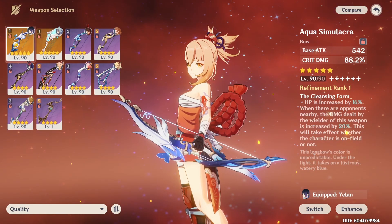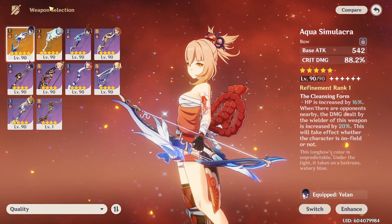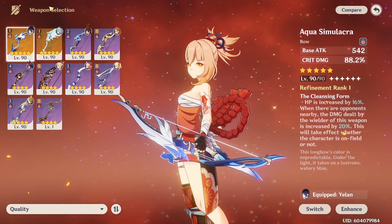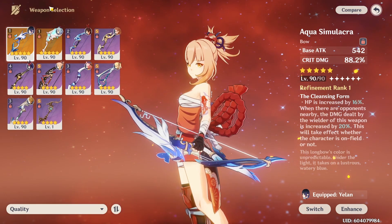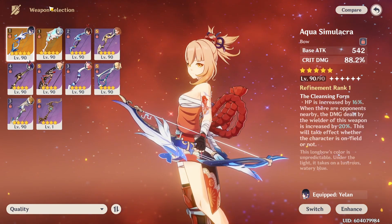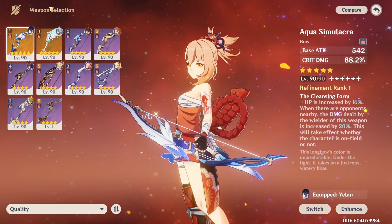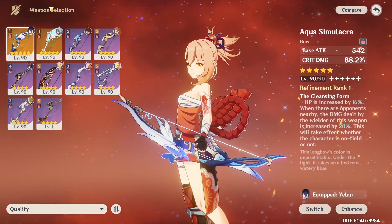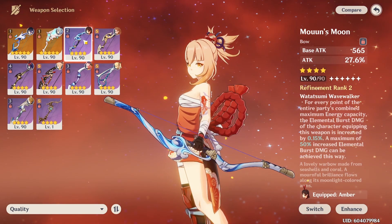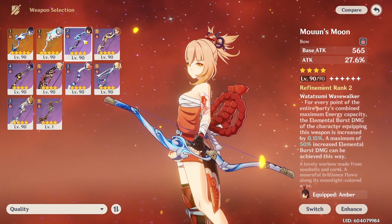Another really good 5-star fit would be the Aqua Simulacra. It doesn't have a high base stat, but it has a humongous critical damage substat at 88.2%. The HP does help you tank a little bit more, which is always nice but not necessary. The passive's 20% damage increase will actually proc, because the auto-targeting for bow characters is usually pretty rough, meaning you'll often be up close to hit the right target. It's not ideal, but it kind of works if you have a shield. If you have none of those 5-stars, Moon's Moon and other craftable bows are also really good fits, with solid damage and an attack substat — though the passives don't help as much.